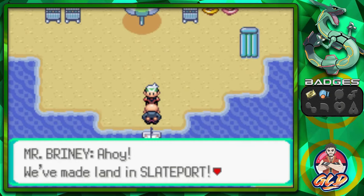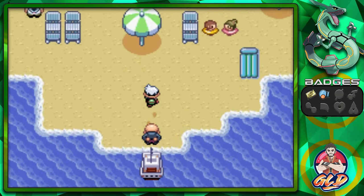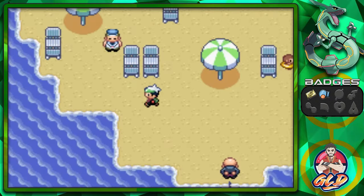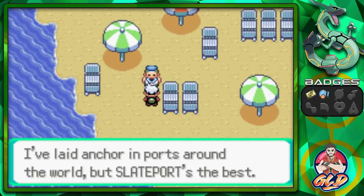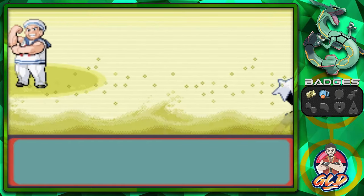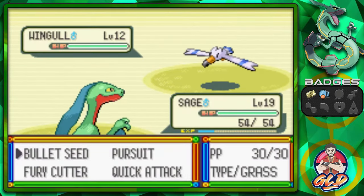Here we are with Mr. Briner. He's like, we've made land in Slateport. I suppose you're going to visit Captain Stern and deliver the Devon goods, right? Yes. So let's go ahead and start battling some people. I think I'm good with what I have right now. Here we are taking on Sailor Huey, and we're going to be speeding this up.